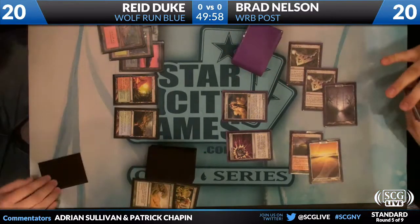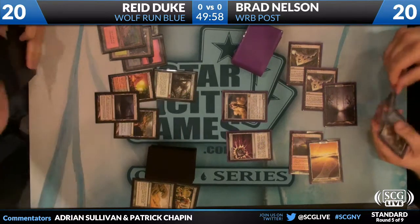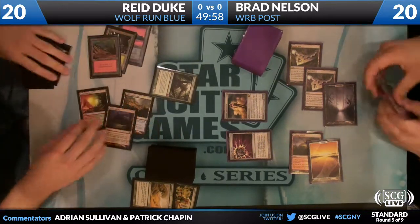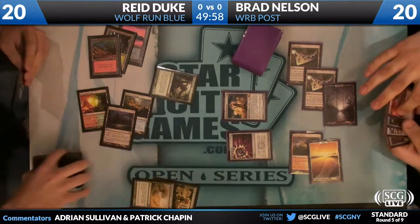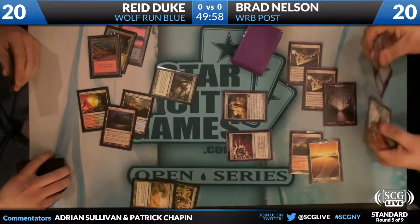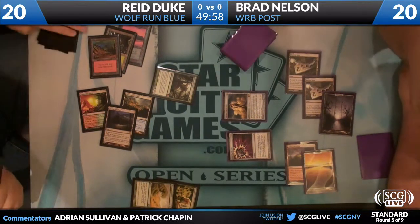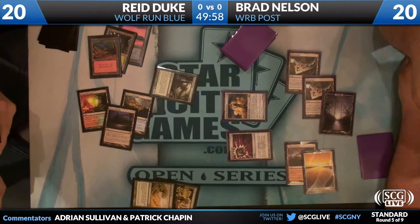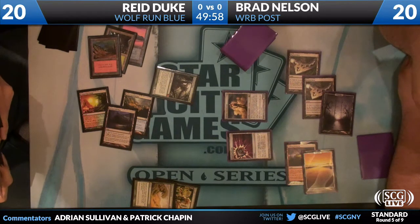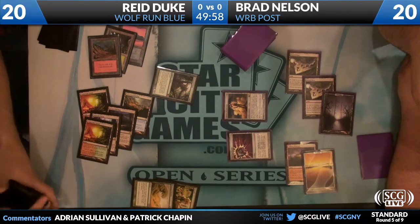And Reed untaps, getting to that critical six mana mark. Primeval Titan — ouch. I will say one thing about Reed Duke's list: unlike a lot of these ramp decks where casting a Primeval Titan basically ends the game against everything except a very narrow slice of cards, Reed's deck has only one Inkmoth Nexus, so it's not necessarily over. It's just probably over.